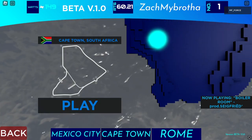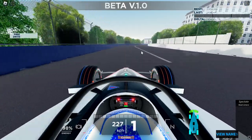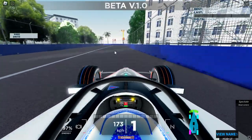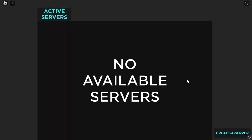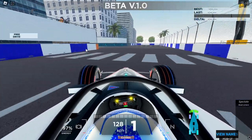The three tracks are Mexico City, Cape Town, and Rome. There's another mode called Free Drive where you are free to drive. There is also a Race Mode where you can race others, but I can't because there's nobody online. Now let's just do a hot lap of each of the three tracks and see how long it takes us to set an actual lap.